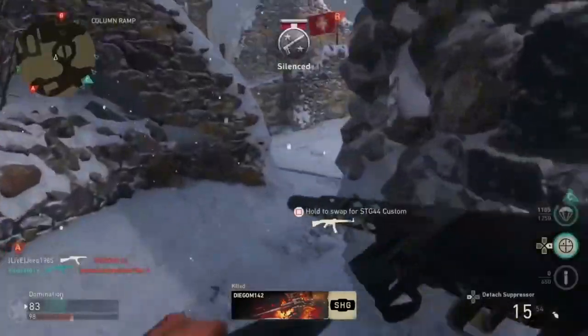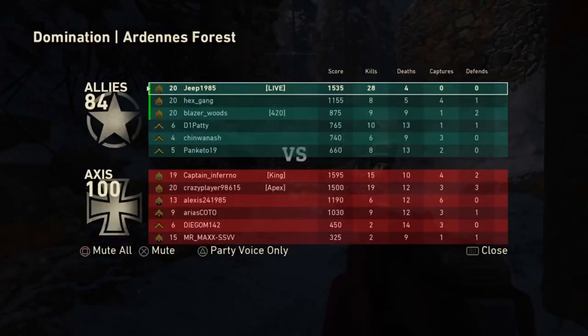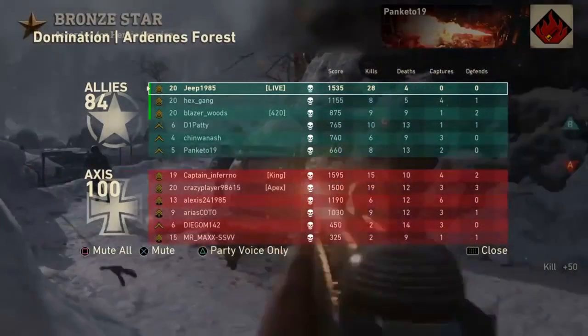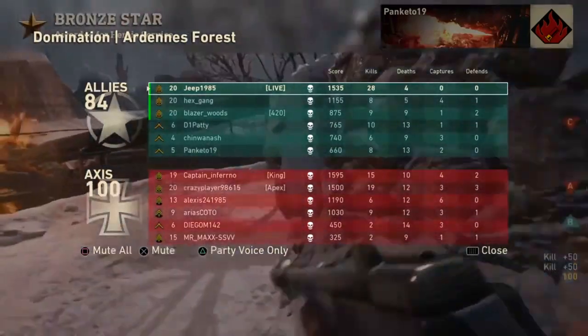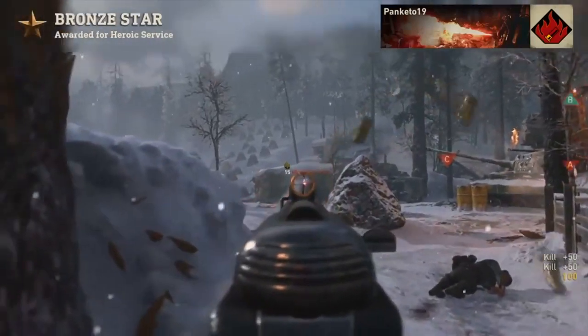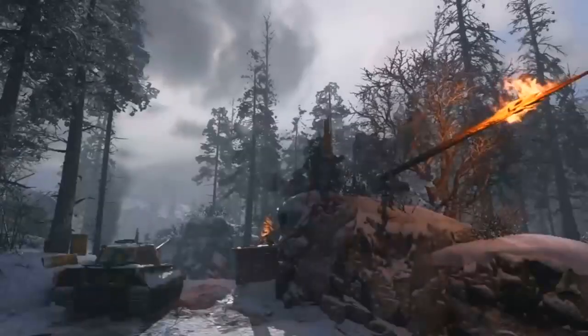The first thing you want to do while playing World War 2 is get a weapon you're comfortable with — the weapon that's going to make you play awesome, better than any other weapon in the game. For me, that's the STG. I went on an 18-kill streak and a 17-kill streak with the STG, which was a pretty cool experience. That weapon fit my playstyle.